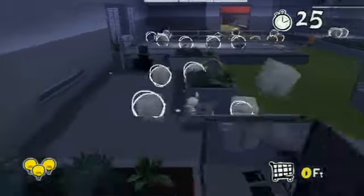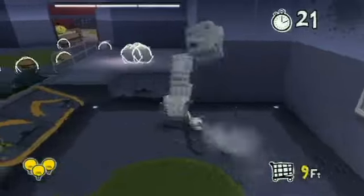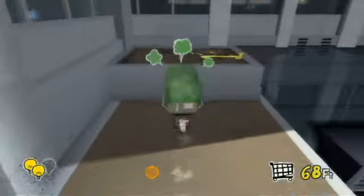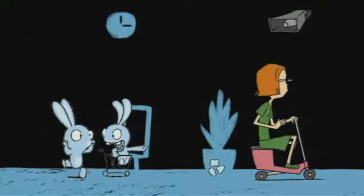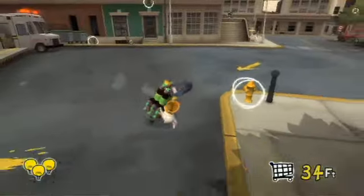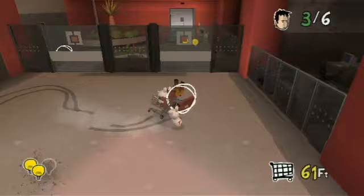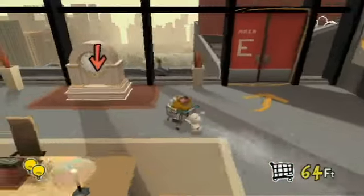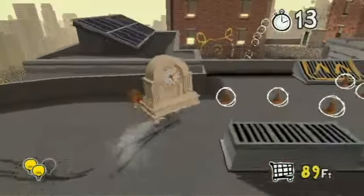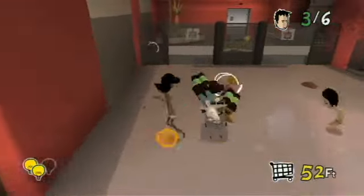Rabbids Go Home can best be described as the mutant offspring of Katamari Damacy's insistent collect-a-thon of crap, with bits and pieces of Super Mario Galaxy's platforming thrown in for good measure. Assuming the role of the frantic dynamic duo, it's your job to steer their shopping cart through a variety of levels, accessed via a sunny downtown hub. Your main priority in each of the 30-plus stages is to collect as many circled items as possible, with one really large item awaiting you at the bitter end. You'll have to avoid treacherous traps, teeth-grinding obstacles, and a large number of pesky, rabid-hating humans along the way.